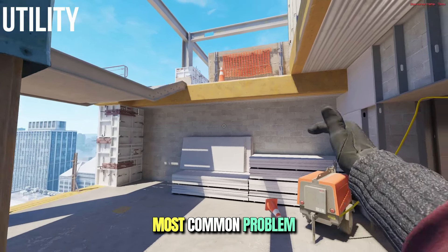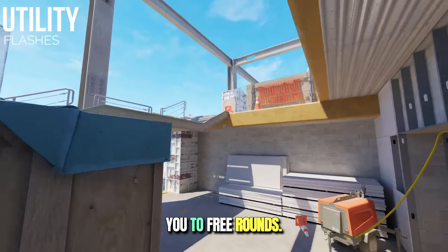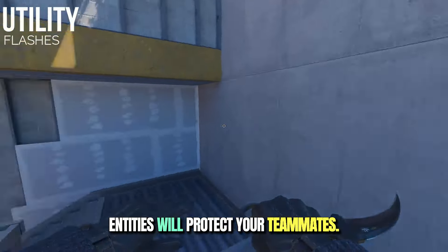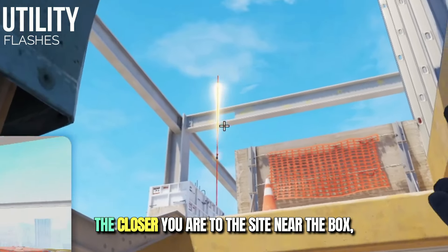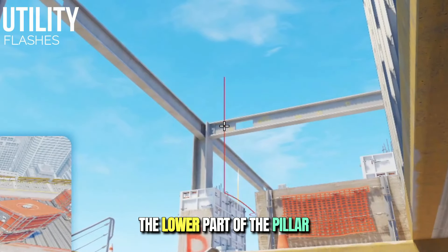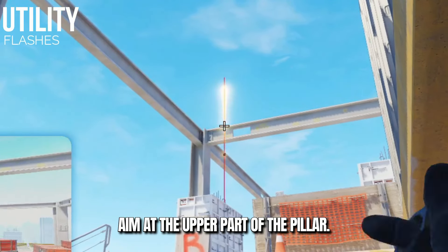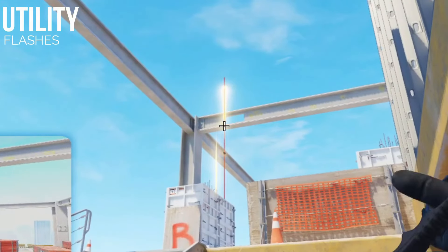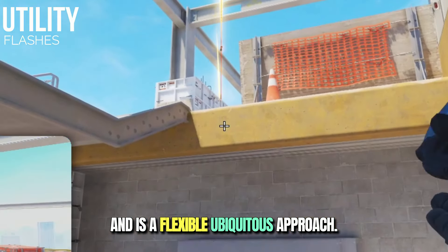The most common problem people have is with flashbangs. Proper flashbangs can effectively lead you to free rounds. Throwing your flash over these two entities will protect your teammates. Use this box on stairs as a reference — the closer you are to the site near the box, aim at the lower part of the pillar, and as you move away from the site, aim at the upper part of the pillar. This will help you save time and is a flexible, ubiquitous approach.